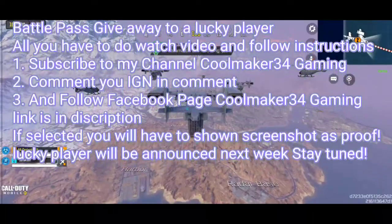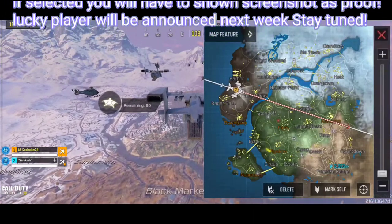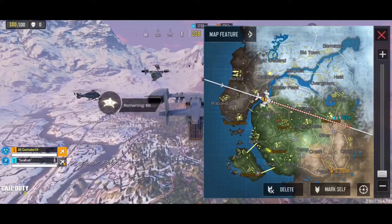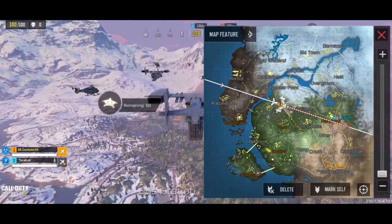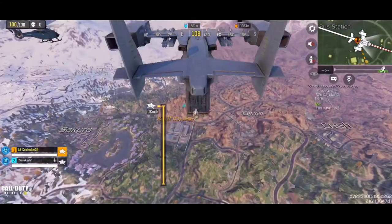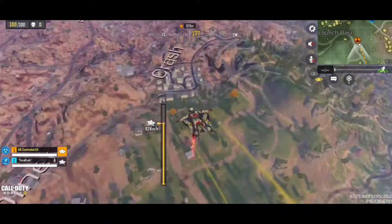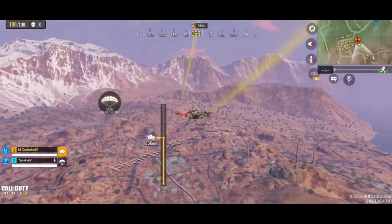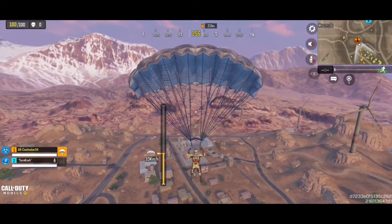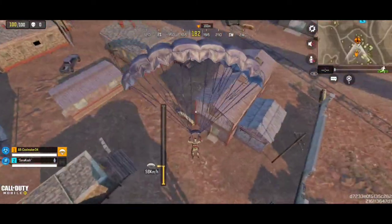This looks like a duo versus squad. As you can see, you are new, so you have to jump as far as possible and get away from the enemy. You can jump in the practice range — I would land there. This other guy wants to jump in the Kill House, but I don't prefer that if you are new. If I am a new player, I will jump to the practice range, because you need to survive first — you have to learn first. Although there will be a lot of people jumping in the practice range as well if the plane track is closer to it, let's get going.